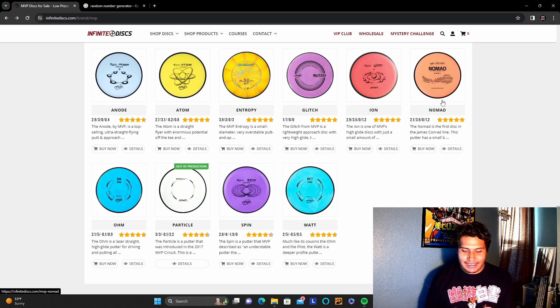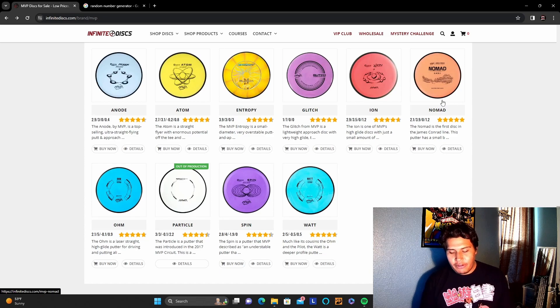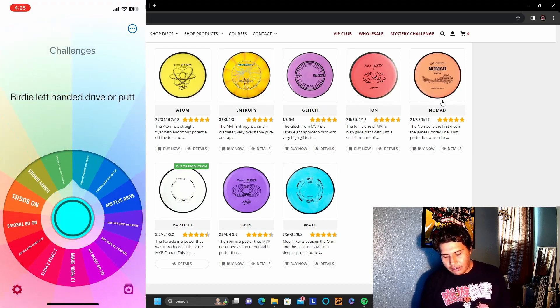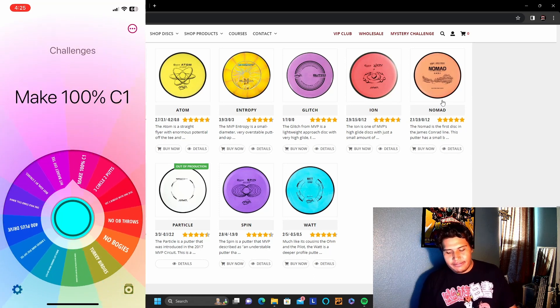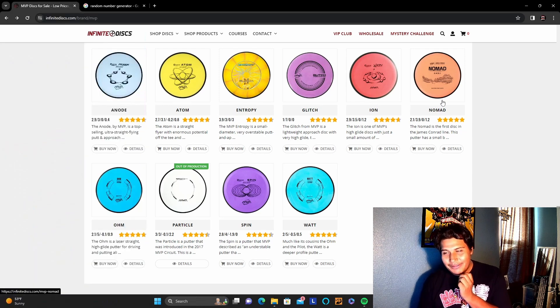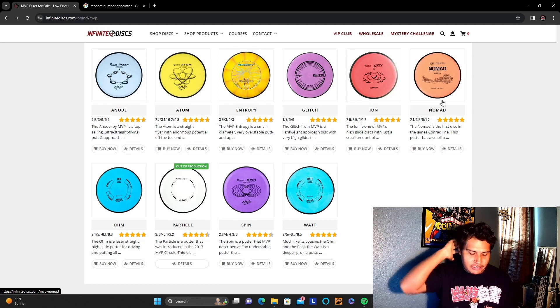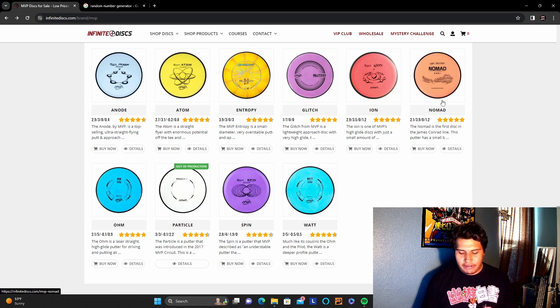We're on to our last and final spin, which is going to be our challenge wheel. I need y'all to start commenting — let me know what we can add on these challenge wheels and also the main wheel, because right now I only have a few ideas. Let's see what we're going to have here. Okay, this one is going to be kind of tough — hit basket off tee, especially going from the longs. It is quite challenging. If it was the shorts we might have a lot better chance, but getting basket off tee from the long layout is going to be kind of wild.